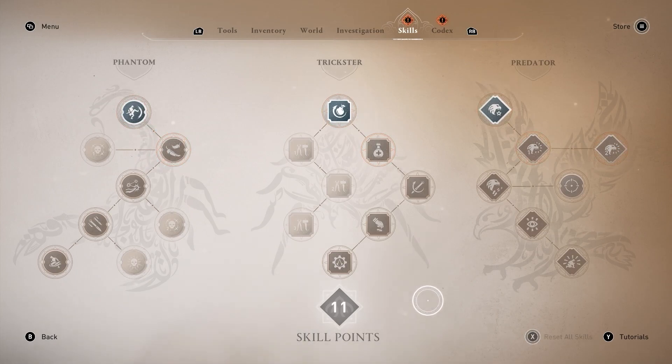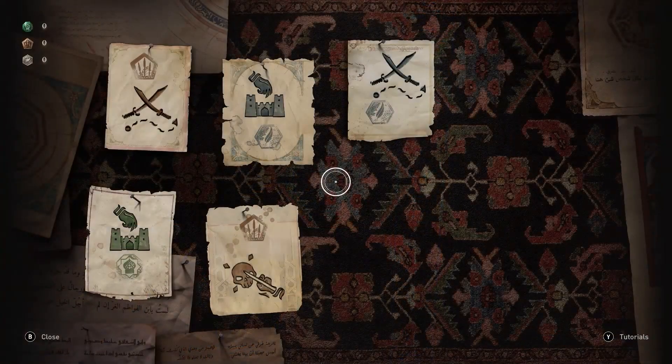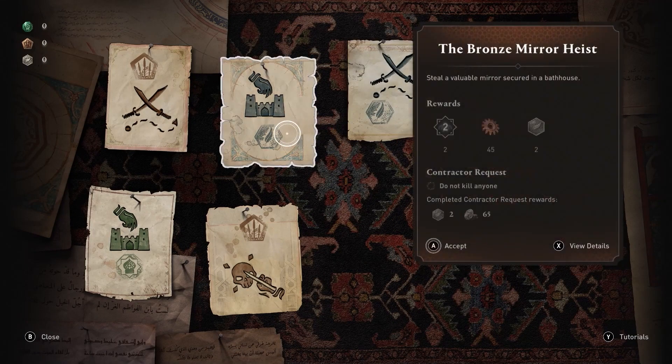However, keep in mind that Extra Tool Capacity skills will not be reset. Top Tip: if you want to maximise your skill points, contracts can be accepted on the Contracts Board within the Hidden Ones bureaus.